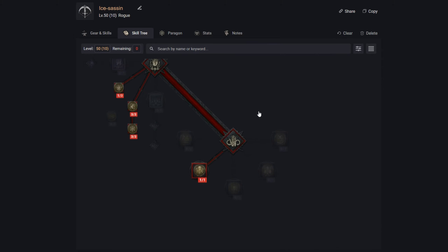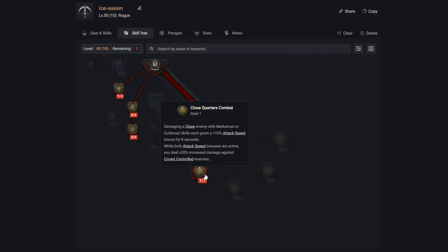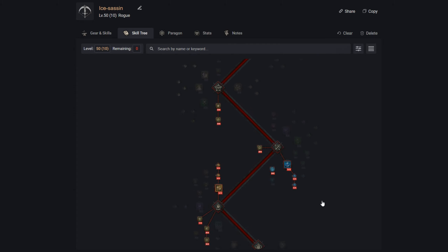Lastly, for our capstone we can only put one point here, and the reason I've gone for Close Quarters Combat is that we're using a combination of Marksman and Cutthroat skills — Puncture is a Marksman skill and Twisting Blades is Cutthroat. Damaging a close enemy with a Marksman or Cutthroat skill each grant a 10% attack speed bonus for eight seconds, and while both are active we deal 20% increased damage against crowd-controlled enemies. This is a really nice multiplier and probably the best option, though it may be aspect-dependent.